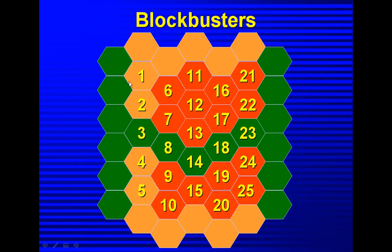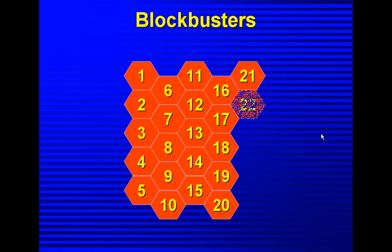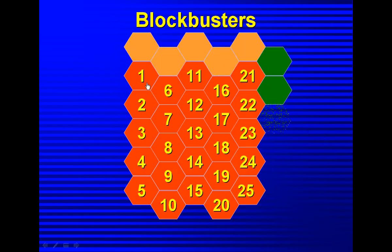So in two teams, you need to predetermine what the questions are and which team goes first, then they can pick any one of the hexagons. This works at any level — beginner or otherwise — you just adapt your questions accordingly.